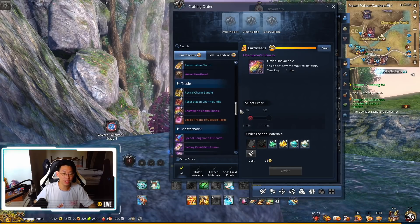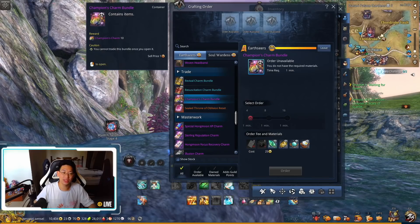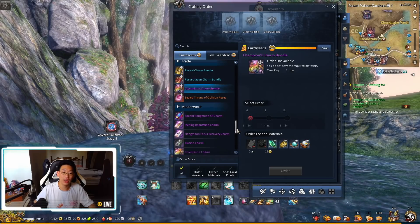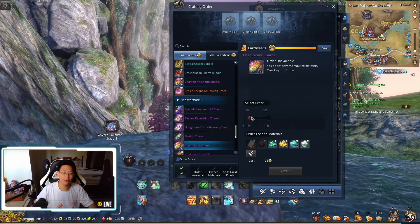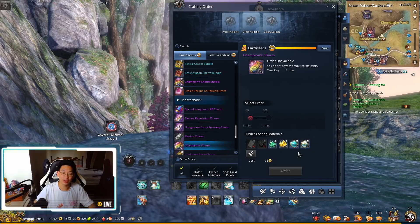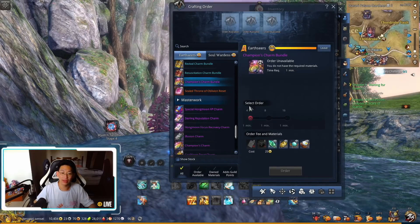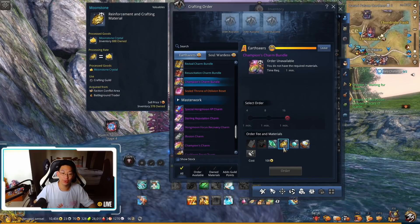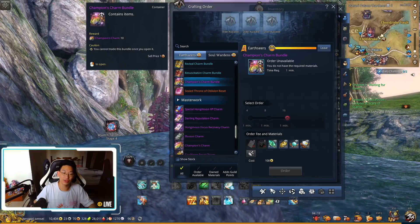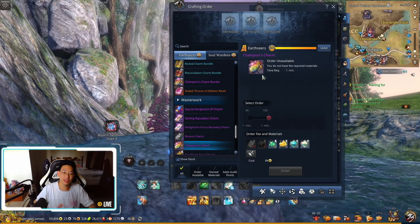Looking at Earth Seers, they have a sealed champion charm bundle - you can craft four of them using tradable materials, costing 100 secret orbs, 25 moonstones, 25 elysian orbs, and so on. However, you can also craft regular champion charms - 45 of them with 72 soulstone crystals, 18 moonstone crystals, 72 sacred crystals, and 18 elysian crystals. These are easy to farm normally. If you wanted to craft 16 sealed ones it would cost 100 moonstones and 100 elysian orbs - that's insanity.